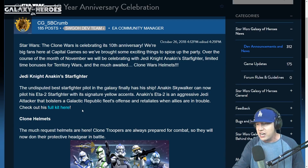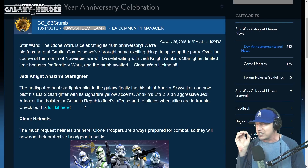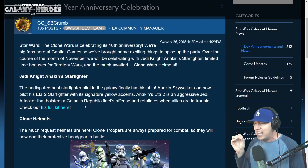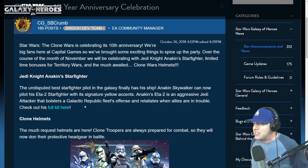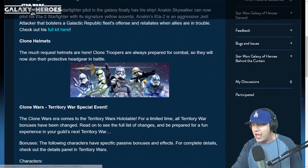Jedi Knight Anakin Starfighter — we're gonna go over the entire kit. No gameplay today, but we're gonna go over the kit, which I think is a good counter to Houndstooth. Plus, it's gonna make Mace Windu's capital ship relevant. Undisputed best starfighter pilot in the galaxy finally has his ship. Anakin's ETA-2 is an aggressive Jedi attacker that bolsters a Galactic Republic fleet defense and retaliates when allies are in trouble.